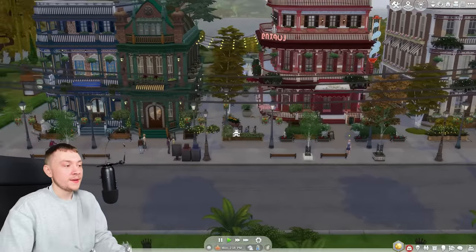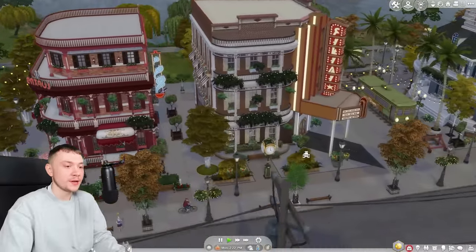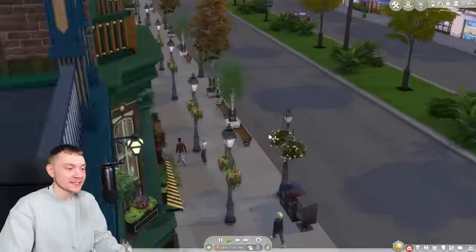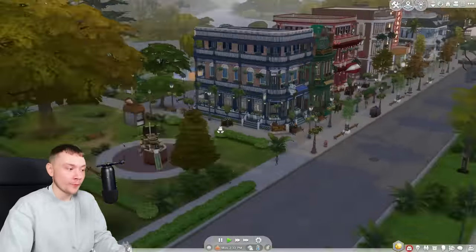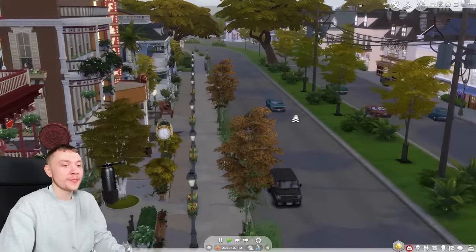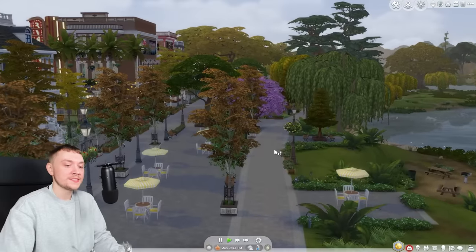All of the architecture here is supposed to be very New Orleans-y, and that's because Willow Creek is based off that. It looks literally incredible — these lots are insane. We've got all of these trees along the boulevard which weren't there before. It wasn't this detailed before, and it's all thanks to the way that the mod has gone about it, which is honestly so special. There are loads of additional trees. It just looks amazing.